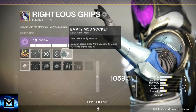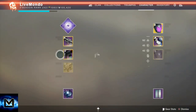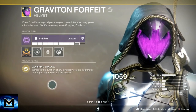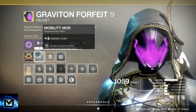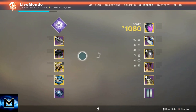The rest of the mods are basically about getting decent mobility, because the faster you go — the higher your mobility — the faster you move, better jumping, and you get your dodge back faster. I'm using Graviton Forfeit because it gives you roughly about two seconds extra invisibility. You can use the chestplate to get the double melee, but I prefer to go with this.